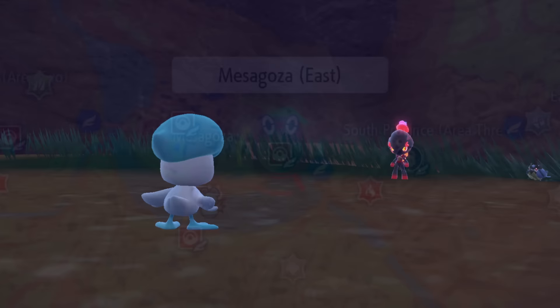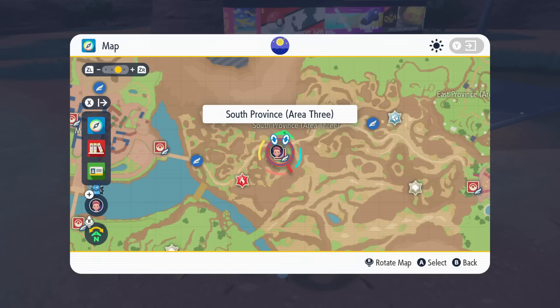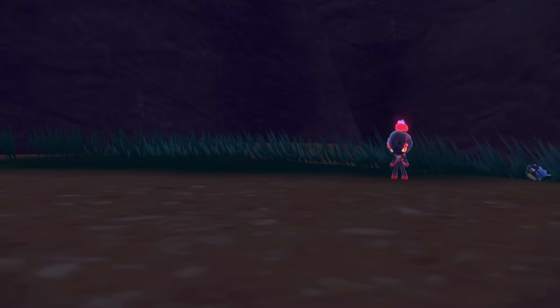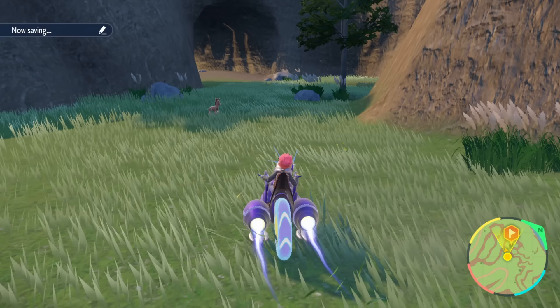I'll be talking about their distance from Mesagoza, the first large town that you arrive at and where your journey truly begins. The fastest one you can grab is right outside of the east gate of Mesagoza — just walk over by the South Province Area 3 Poké Center, immediately west of this, at the location I've marked, and you'll find one of these Pokemon waiting around to be fought. If your starting path led you to the west gate of Mesagoza instead, you can find another Charcadet spawn quite close to the town of Gatrondo. North of this city, in the location I've marked, continue until you see the archway, under which another Charcadet is waiting.